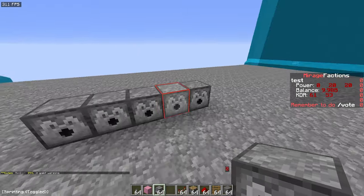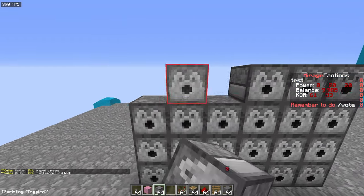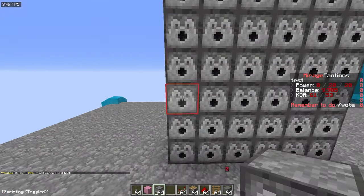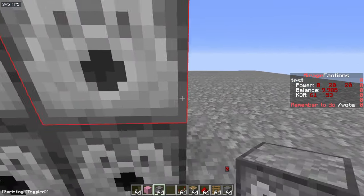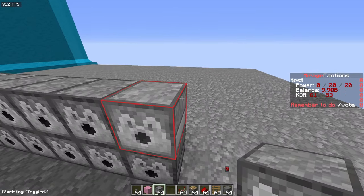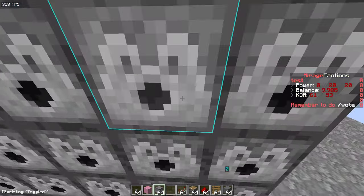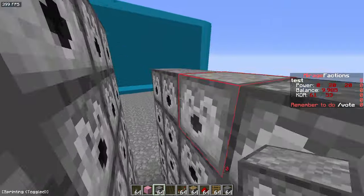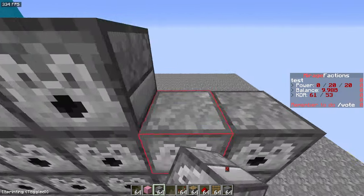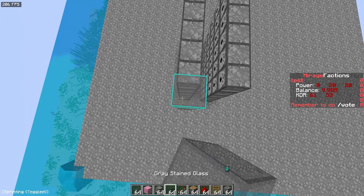Just for a little background on how concrete cannon works generally — you know that concrete powder, when it's placed next to water, will become solid. So you might say, how are you going to use that to cannon? Because it's just going to hit the first wall and become solid as soon as it touches the water. But really what happens is it takes one game tick for the game to recognize that it's next to water. So if you shoot it fast enough, you can get it to the wall and it'll become solid in the right place.